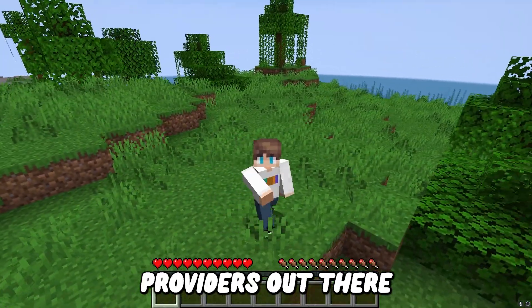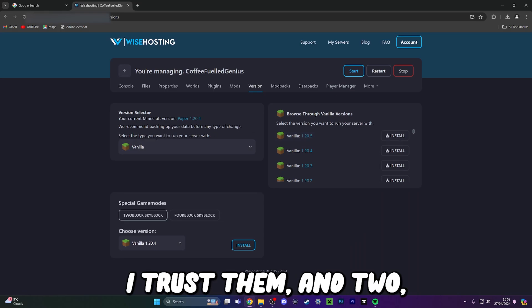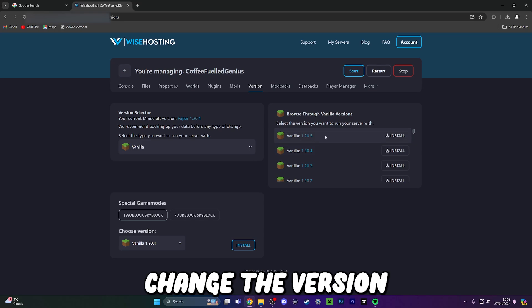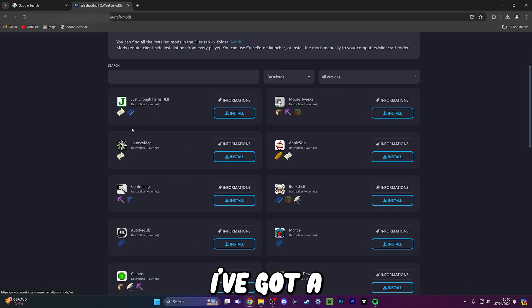There's a ton of different server providers out there, and I'm sure they're all great, but I personally use Wisehosting because one, I trust them, and two, I've never used something so simple when it comes to adding mods. I can just change the version with just a couple of clicks, install a few mods, and before you know it, I've got a modded server. It's great.